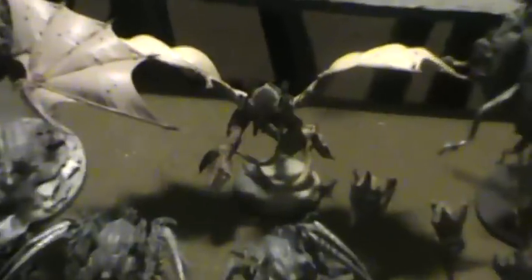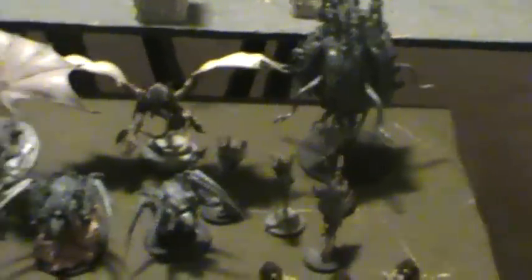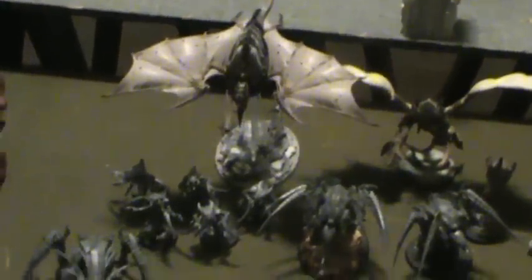For the Tyranids, the army looks a little small because the hormagaunts aren't set up yet. There are four squads of 15 hormagaunts, each with adrenal glands. The warlord is a Hive Tyrant with wings, twin-linked devourers in two sets, and electro-shock grubs. His warlord trait grants infiltrate to him and three other units. The list also includes two Venomthropes, three Hive Guard, four Zoanthropes in a Tyrannocyte, and two individual Carnifexes with dual scything talons, spine banks, and adrenal glands.